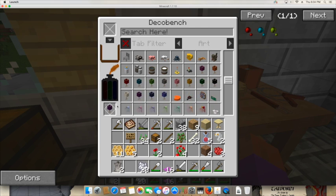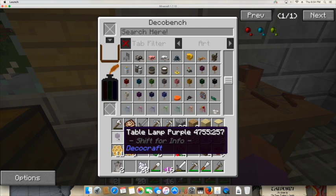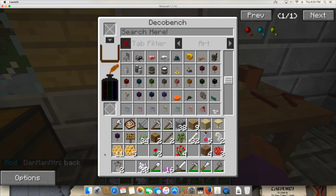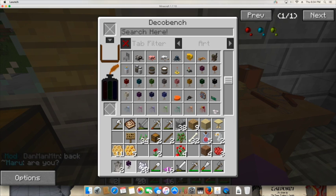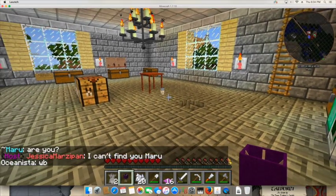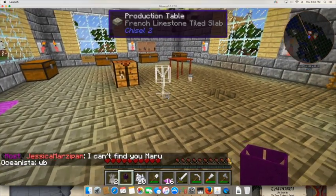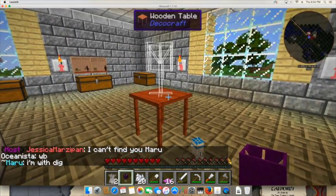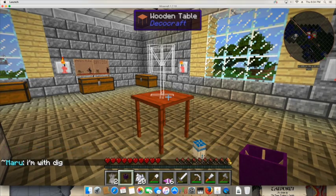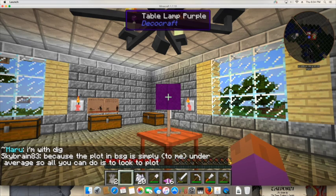I press the button and it shows the amount of crafting clay and regular clay it'll cost, and I have enough. I press the button for the purple lamp, and there it is being crafted. I'll put it in my inventory. Now let me get out of the deco bench, walk over to my table with lamp in hand, and place it in the middle. There it is placed and it's off. I hit it once — it's on; again — it's off; again — it's on.